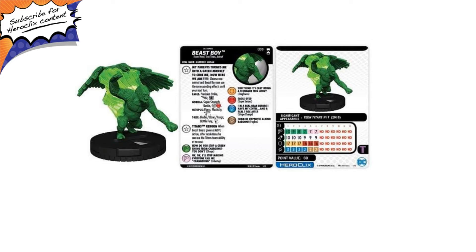Here he is. He is number 38 in the set. He has the Teen Titans, Animal, and Doom Patrol keywords. Comes in at what looks to be 80 points — these previews are a little fuzzy, so just bear with me on that. He comes with two traits. His first trait is 'My Parents Turned Me Into a Green Monkey to Cure Me.' Free action: choose one animal, and Beast Boy can use the corresponding effects until your next turn. Eagle: Precision Strike, Flight Ability Tiny. Gorilla: Super Strength, Quake, Improved Movement Ignores Elevated. Octopus: Flurry, Plasticity. Dolphin: Simple. T-Rex: Blades/Claws/Fangs, Battle Fury, and Giant Size.